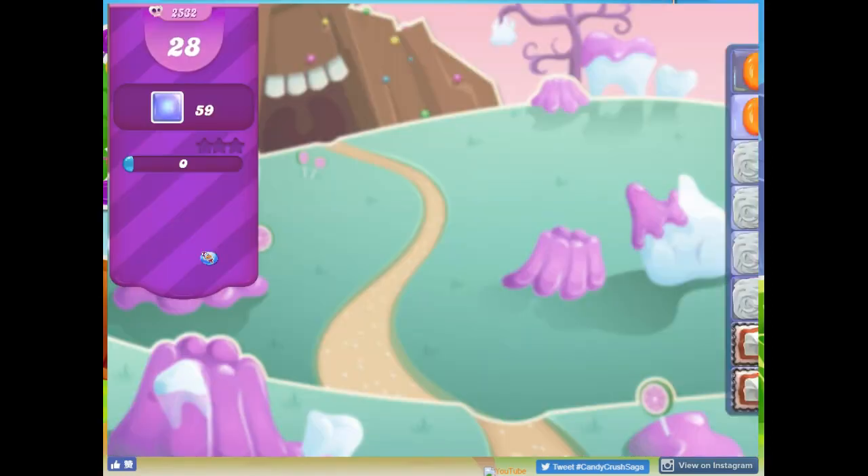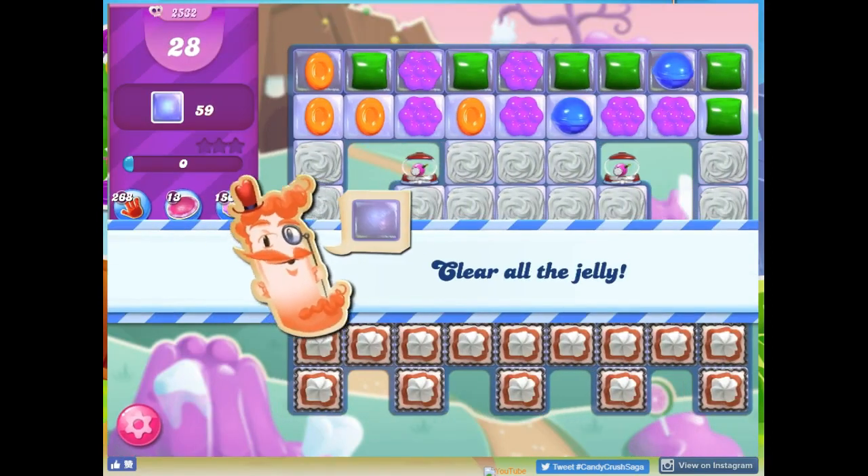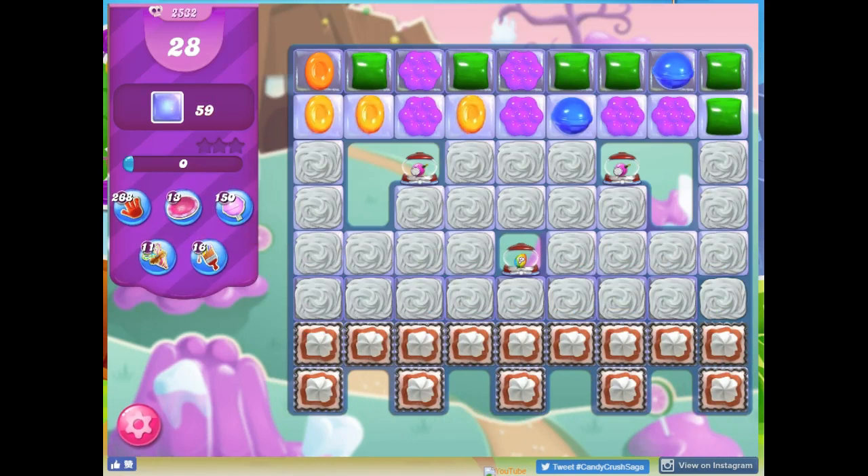Hi friends, this is Susie, your Candy Crush Guru, here to help you solve the puzzle of level 2532, where we have 28 moves to clear out 59 jelly.